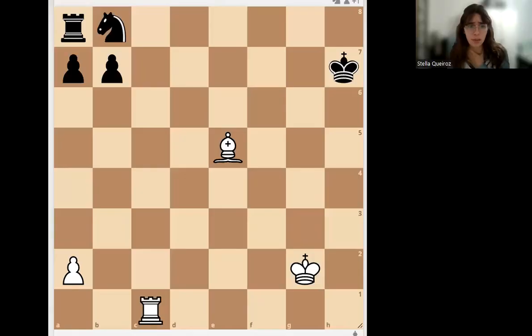I was supposed to be teaching a lesson right now but my students probably forgot, so here I am alone. I thought I would just show you what I had planned for today's lesson. Sorry for my husky voice — it's been a couple of rough weeks. Today I was going to talk about pins with my student, who is a nine-year-old but very smart. We've already learned about double attacks, discovery attacks, and pins, but today I was going to talk about preparing pins.